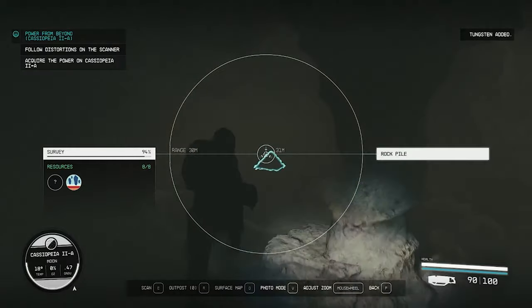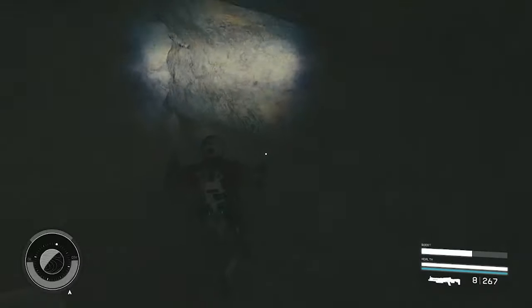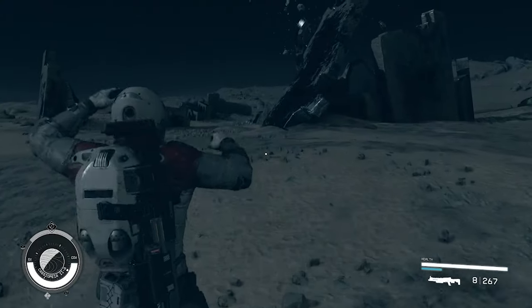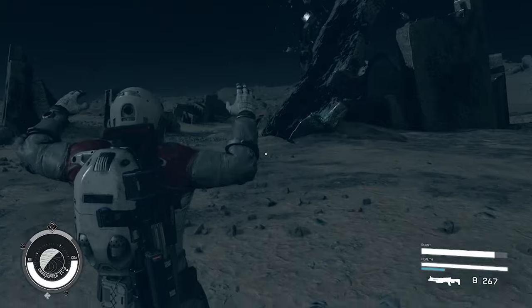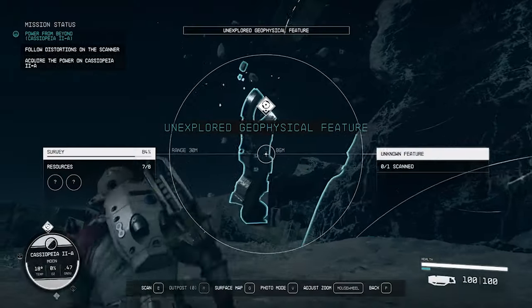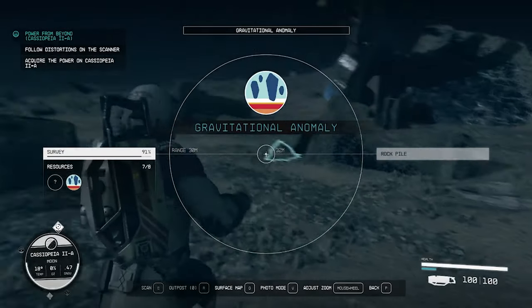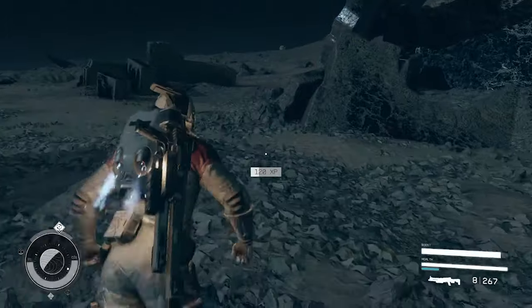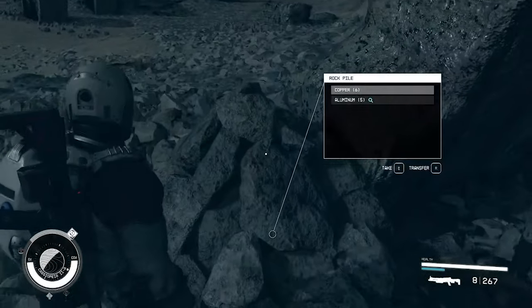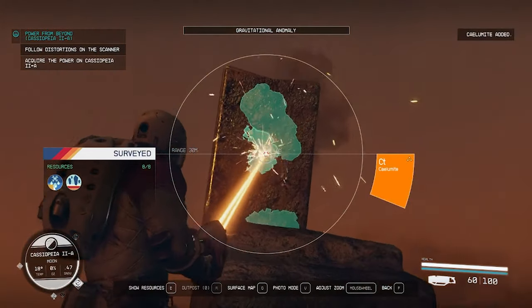If you're lucky, you can find rock piles too — a great way to stock up on resources for crafting or selling to merchants. Also look for gravity anomalies. You get around 20 XP for discovering the location and then for scanning the gravity anomaly. If it's your first one, you get around 200 XP. These anomaly locations also have stockpiles of resources, including super rare resources you can mine.